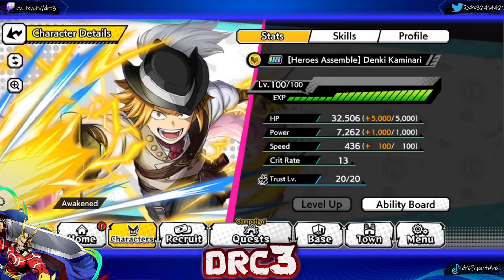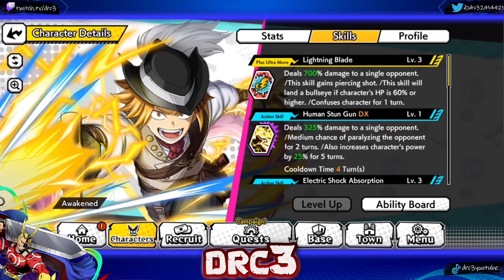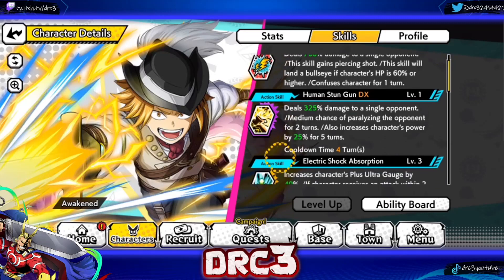My Kaminari is level 100 — not quite the max level for URs — because I don't have any duplicates, but I'm happy with the one copy. His Plus Ultra move is called Lightning Blade: it deals 700% damage to a single opponent, gains piercing shot, lands a bullseye if the character's HP is 60% or higher, and then confuses the character for one turn. Confusing himself only lasts the remainder of the turn, so he just misses one normal attack — not a big deal.